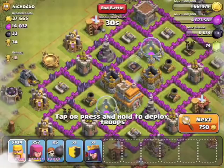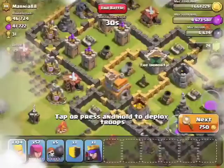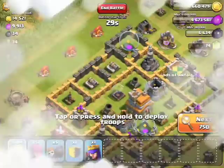We don't really have a full army, which isn't too good, but maybe we can find something easy to attack. Mortars really are the big killer when it comes to using Barbarians and the Archer strategy. We're just searching through all these bases.